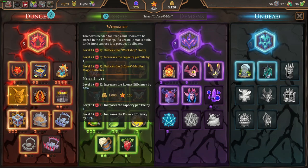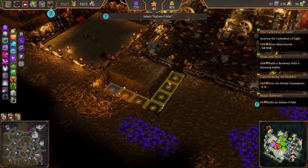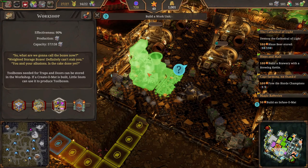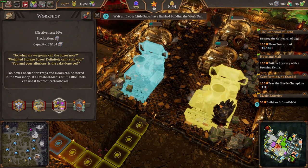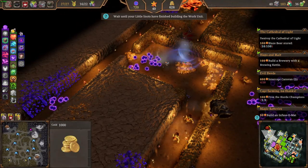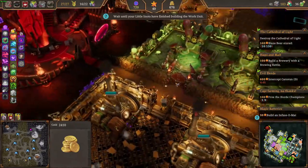Now we can do this — get that leveled up. I also want some more little snots, plus the training area is important. We'll get a lot more little snots to help us with our expansions. I don't like the way that's facing, I want it rotated — just build two. We'll start using up some of this mana that's been lying around. Let's take this gold. I didn't finish that treasure room.